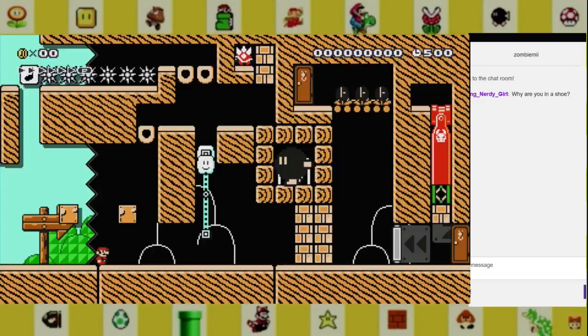Again, I cannot pronounce the name. We have two blocks to choose from here. We can go up there. We can break him out — what's that do for us? Nothing. Alright, we have a springboard there. We have a P-switch there. Decisions, decisions.